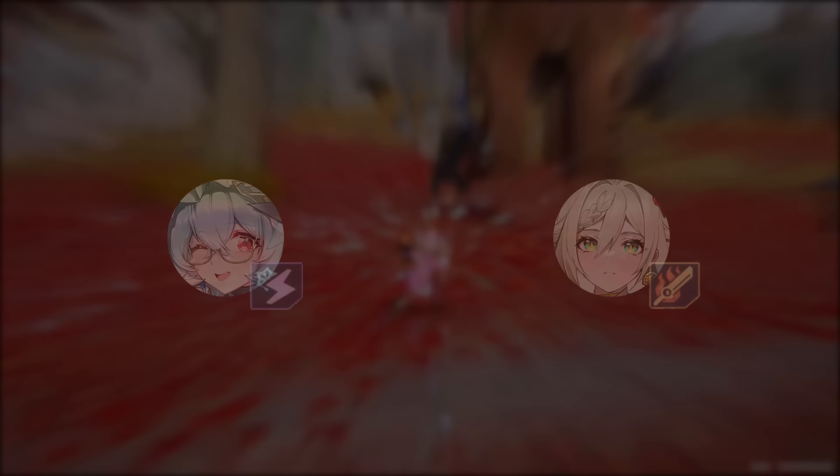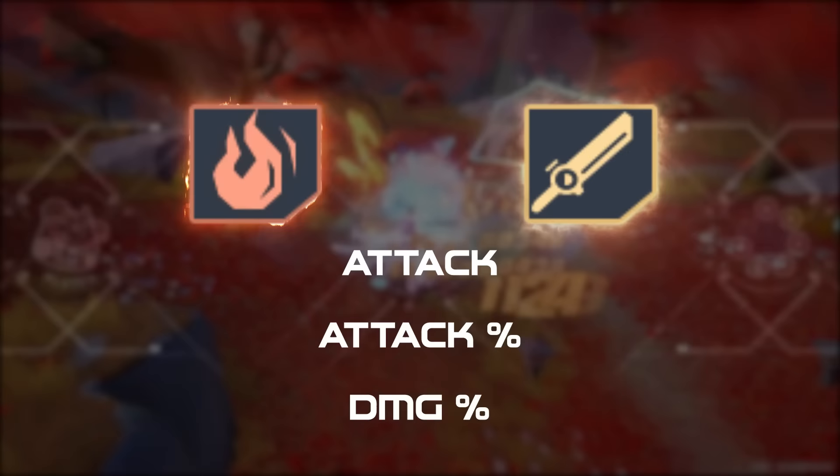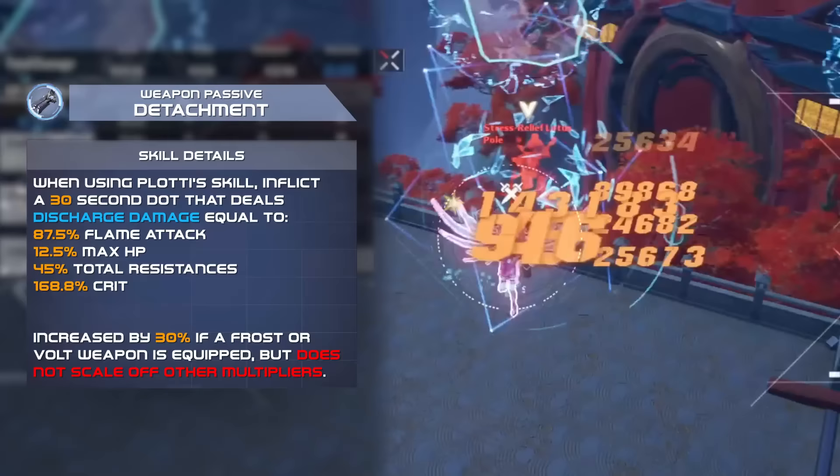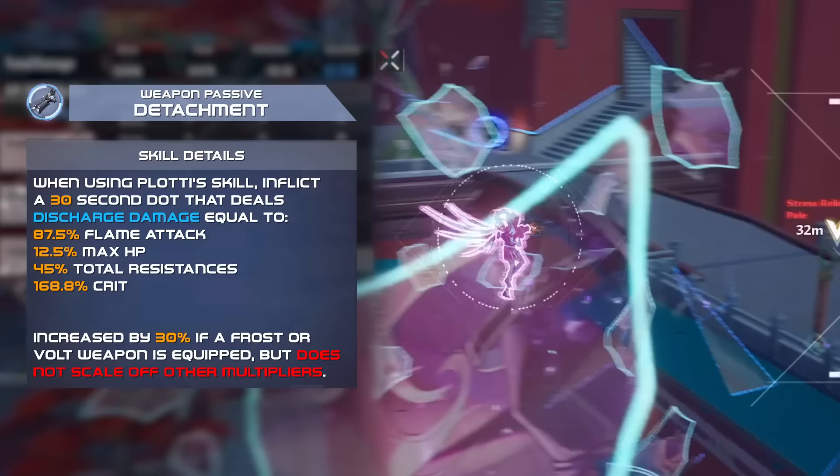Plotty has similar features to other hybrid element weapons. She offers resonance for both Flame and Physical, and also uses the higher of the stack values between Flame and Physical. Her weapon passive deals a DoT when using her skill, functioning similarly to other domain 9 weapons. It scales off all your stats, but most multipliers don't work for it, meaning the contribution is not that significant.